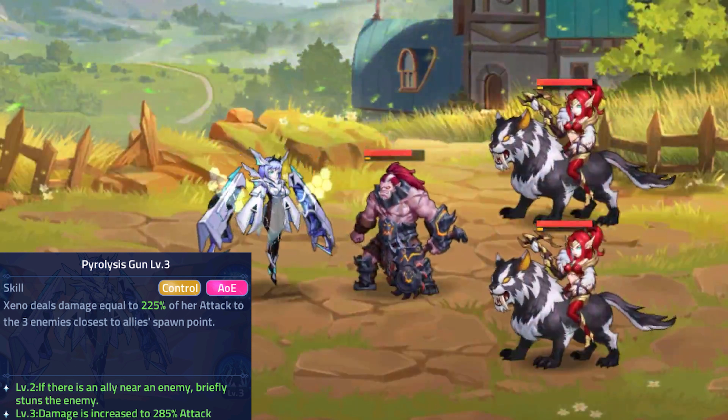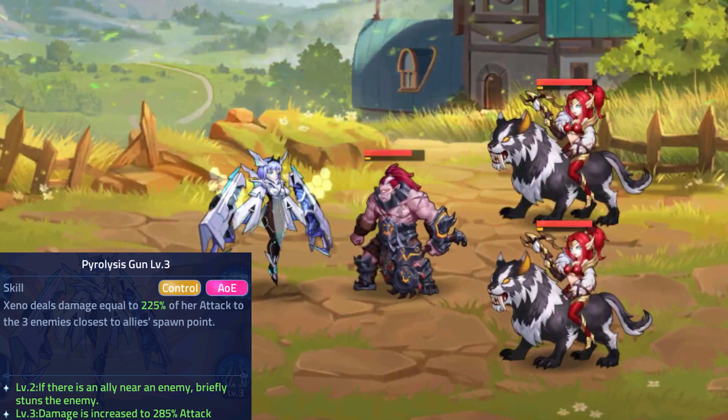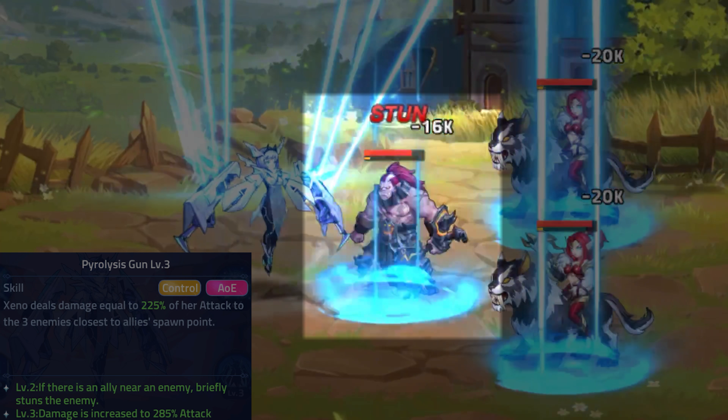Xeno's 2nd Skill, Pyrolysis Gun, deals damage to 3 enemies closest to her allies' side of the battlefield. At level 2, if there is an ally near the enemy, including herself, the enemy will also be briefly stunned.